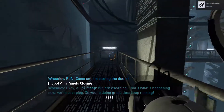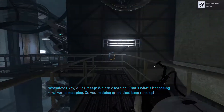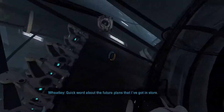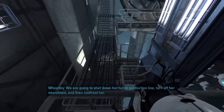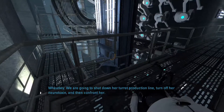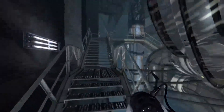I'm closing the door. Okay, quick recap - we are escaping. Alright, that's what's happening now. We're escaping. You're doing great, just keep running. Quick word about the future plans: we're going to shut down her turret reduction line, turn off her neurotoxin, and then confront her. But for the moment - run!